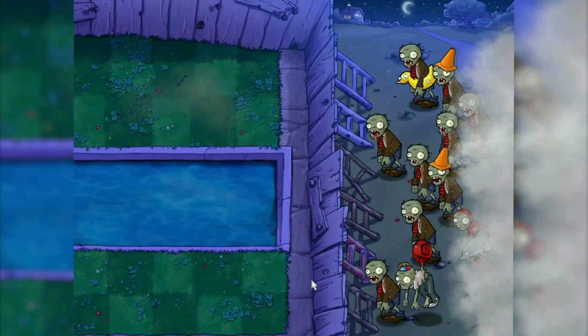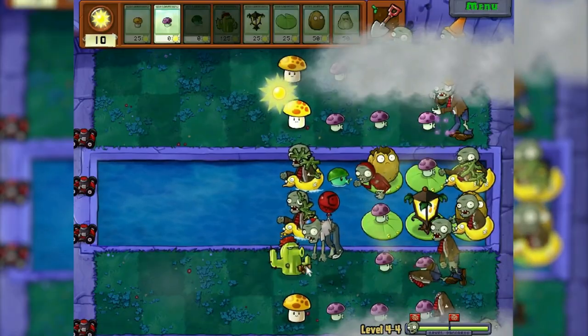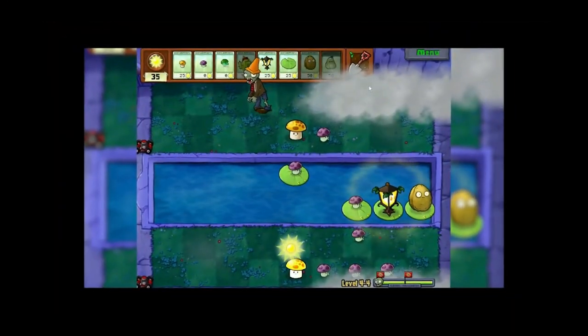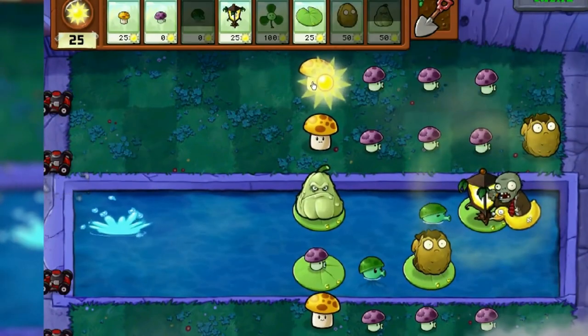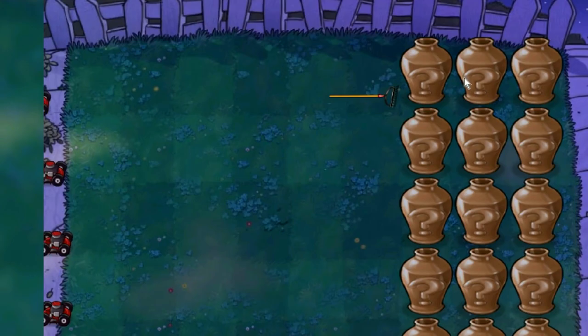Level 4.4: there will be more balloon zombies already. If it wasn't for the cactus, I wouldn't be able to cope with this level. However, I never managed — only got through on my sixth attempt. Even had to take a blover. Vase breaker — lots of space to put plants.